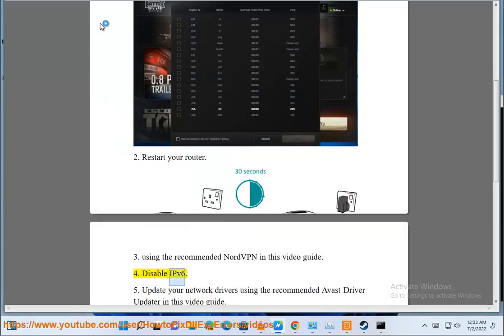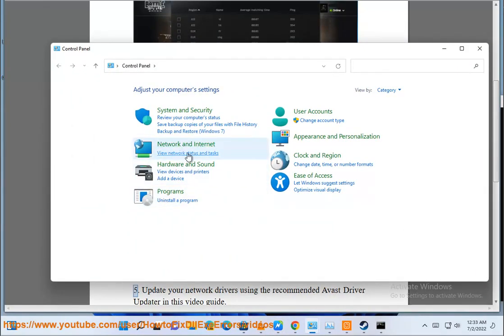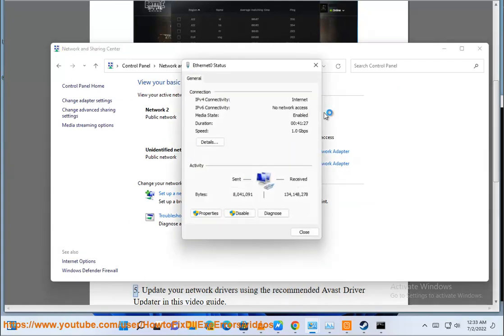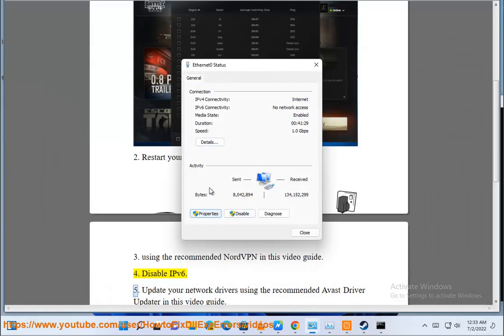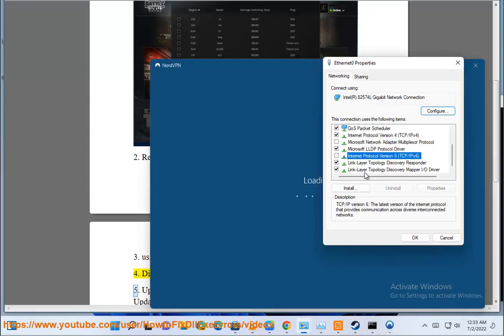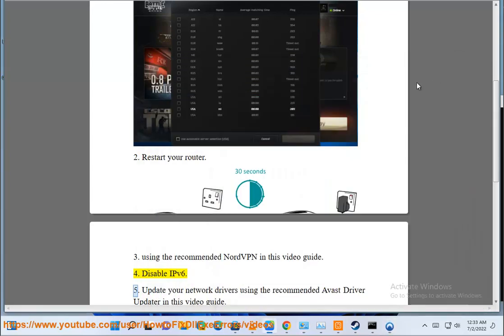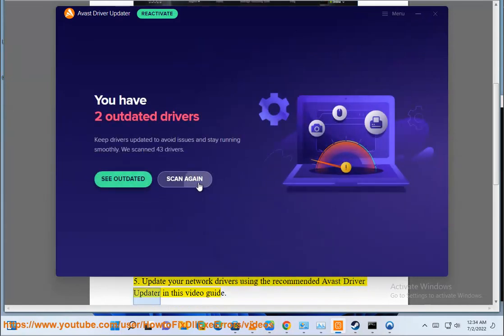4. Disable IPv6. 5. Update your network drivers using the recommended Avast Driver Updater, as shown in this video guide.